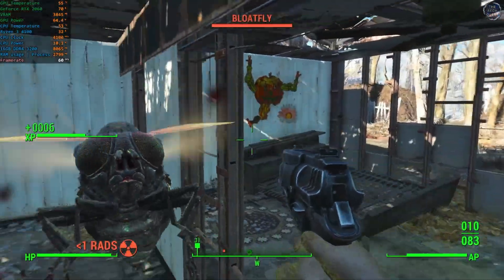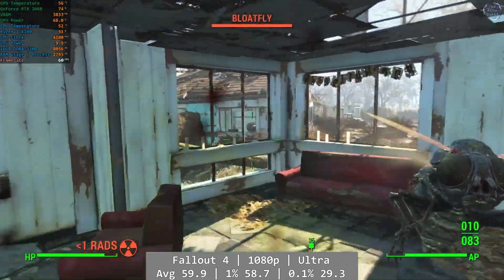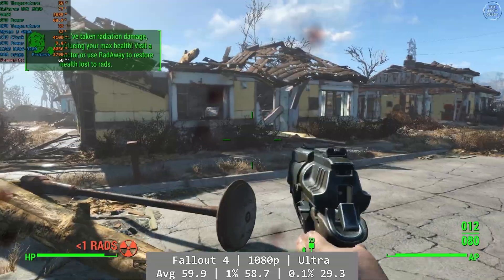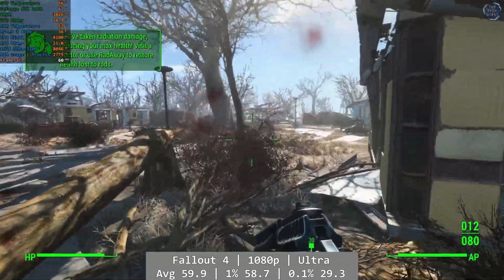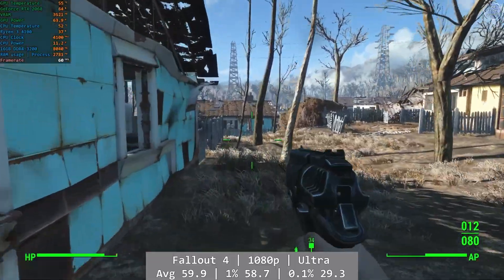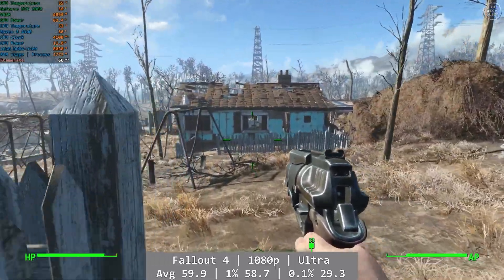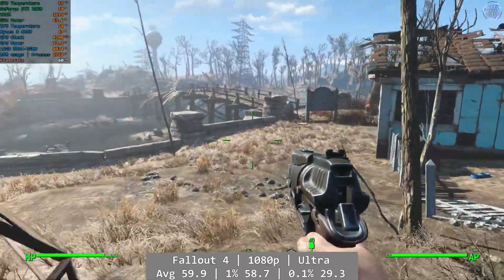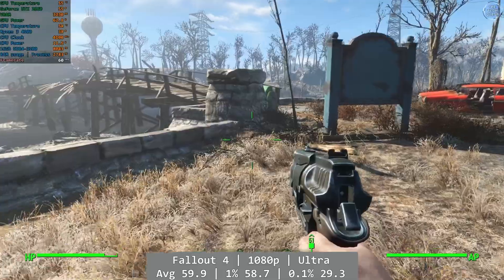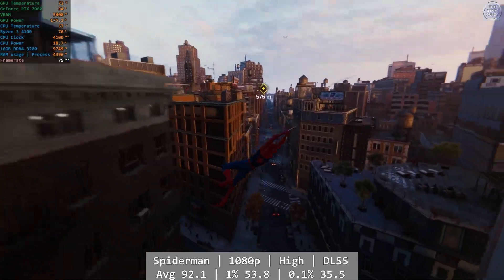We start off as always with the wastelands of Fallout 4. At 1080p and using the Ultra preset, the Ryzen 4100 performed remarkably similar to the performance we saw last time — a smooth overall experience, even when things did start getting busier. The numbers overall looked the same too: the average was 59.9 and the 1% came in at 58.7. We did see a significant increase on the 0.1% figure though, at 29.3 FPS — better than on the 1660 Super, and this will translate into an overall better time in the Commonwealth.